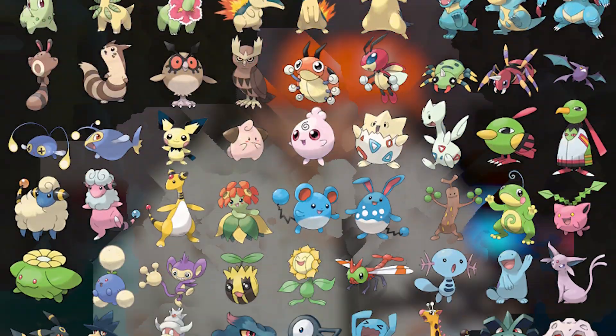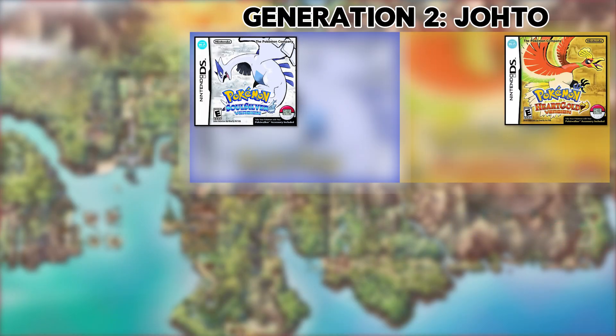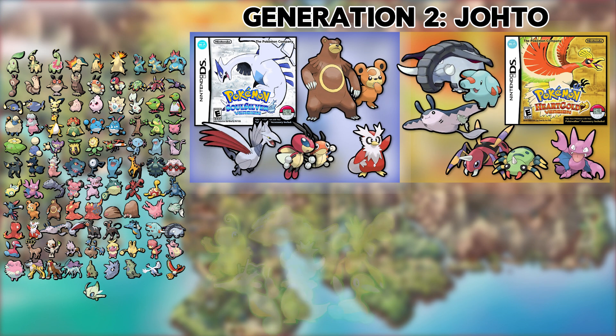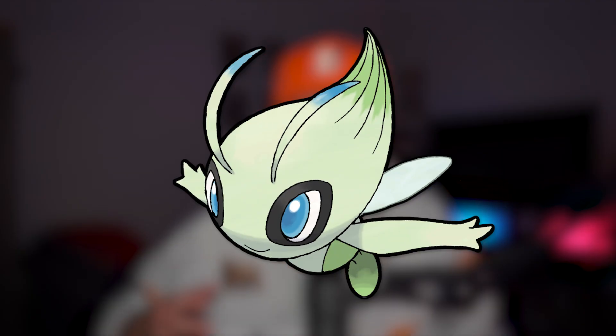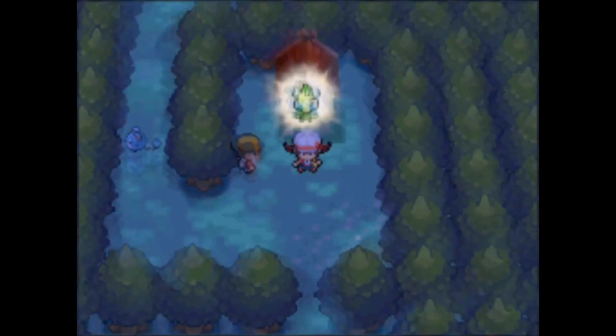For Generation 2's 100 Pokemon, you're going to have to go to the Johto region — the best region. Your first option is to get a copy of Pokemon Heart Gold and a copy of Pokemon Soul Silver, which combined will get you every single Generation 2 Pokemon, Trade Evolutions, Legendaries, except for the mythical Celebi. Celebi was released as an event Pokemon in these games, and it is incredibly difficult to replicate that.